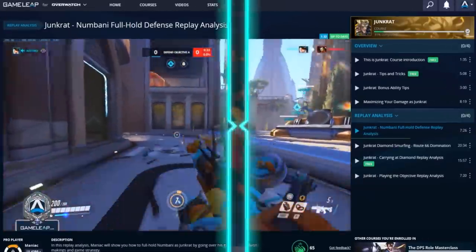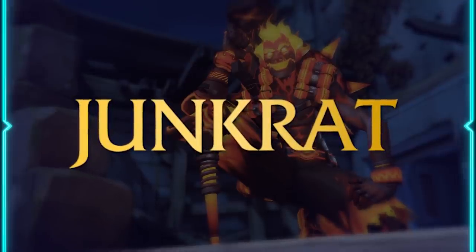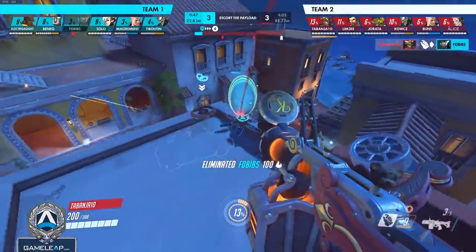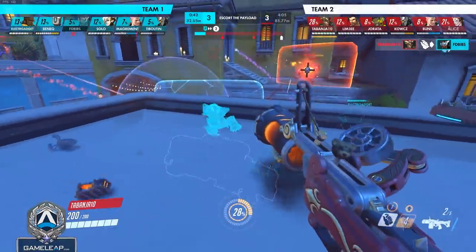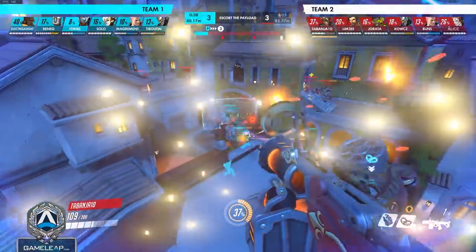Without further ado, let's just jump right into it. The first character on our list is fan favorite Junkrat. He's an aerial denial-based character and a shieldbreaker. Junkrat wants to pressure chokepoints and put extra pressure into enemy shields and their healers. Here are the big tips from GameLeap for Junkrat to help you get more impact on average in your games with him.